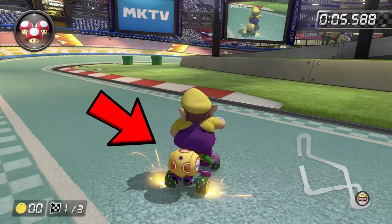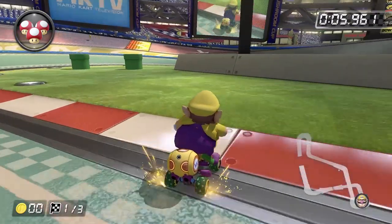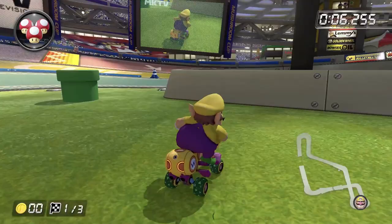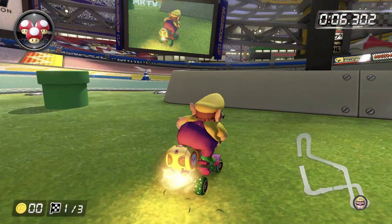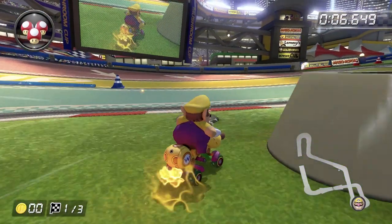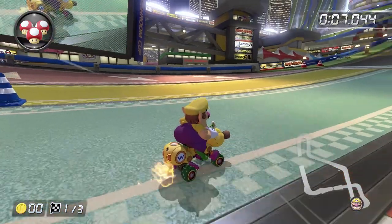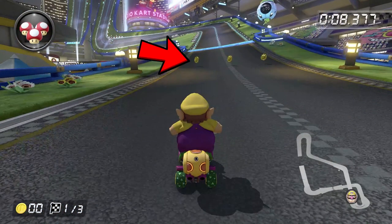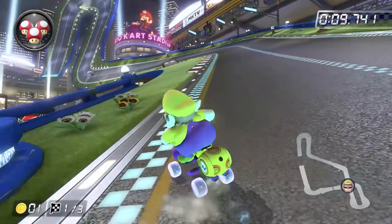Once you get here, start drifting in and try to get an ultra mini turbo in the grass, but a super mini turbo will also work. Once you're about this far into the grass, hop once — but twice will make it easier — and hold right to align yourself with the road. If you're doing a time trial, make sure to get one of these coins and leave another one for the second lap.